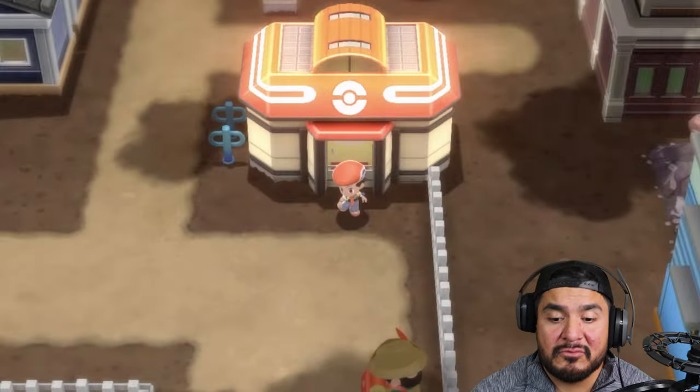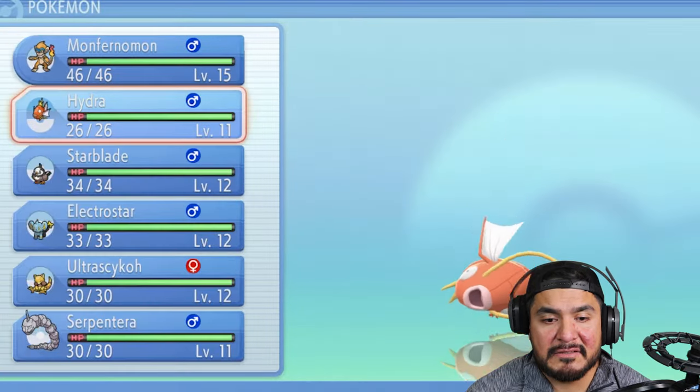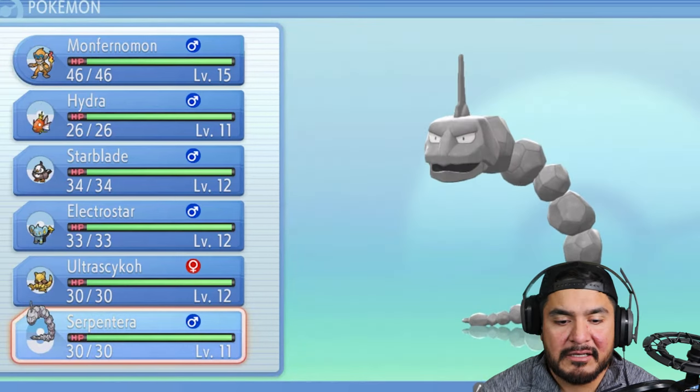In our last episode we managed to win our very first gym badge. We have a very nice team set up right here guys - we got Monferno Mon, Hydra, Starblade, Electro Star, Ultra Psycho, and Serpentera.